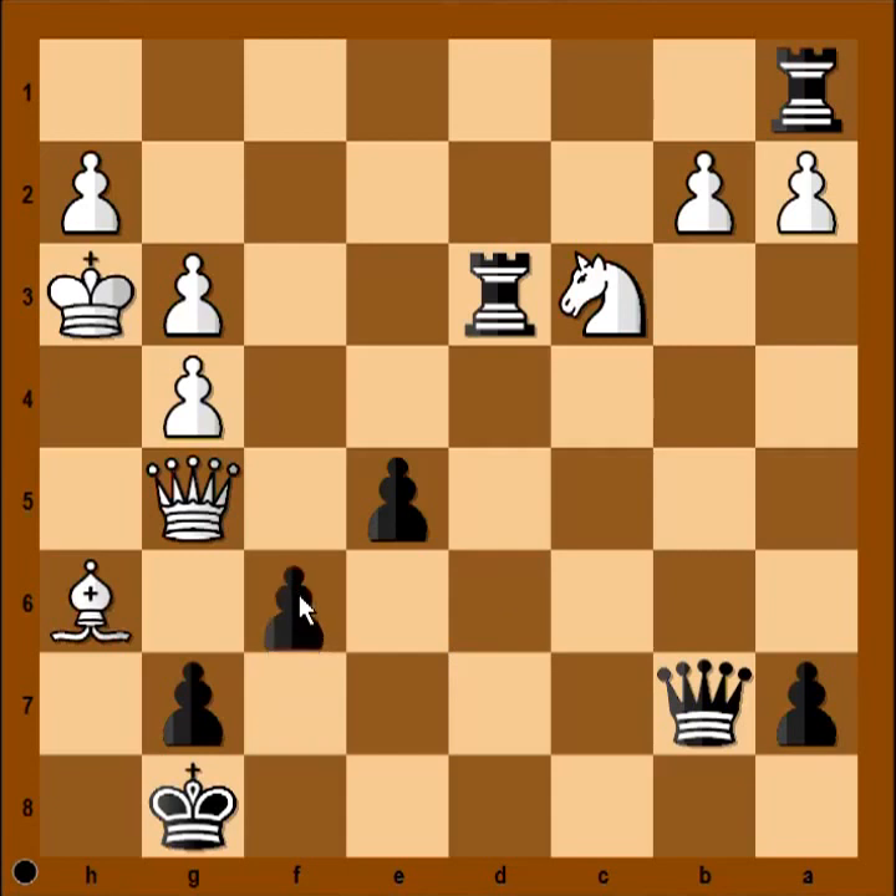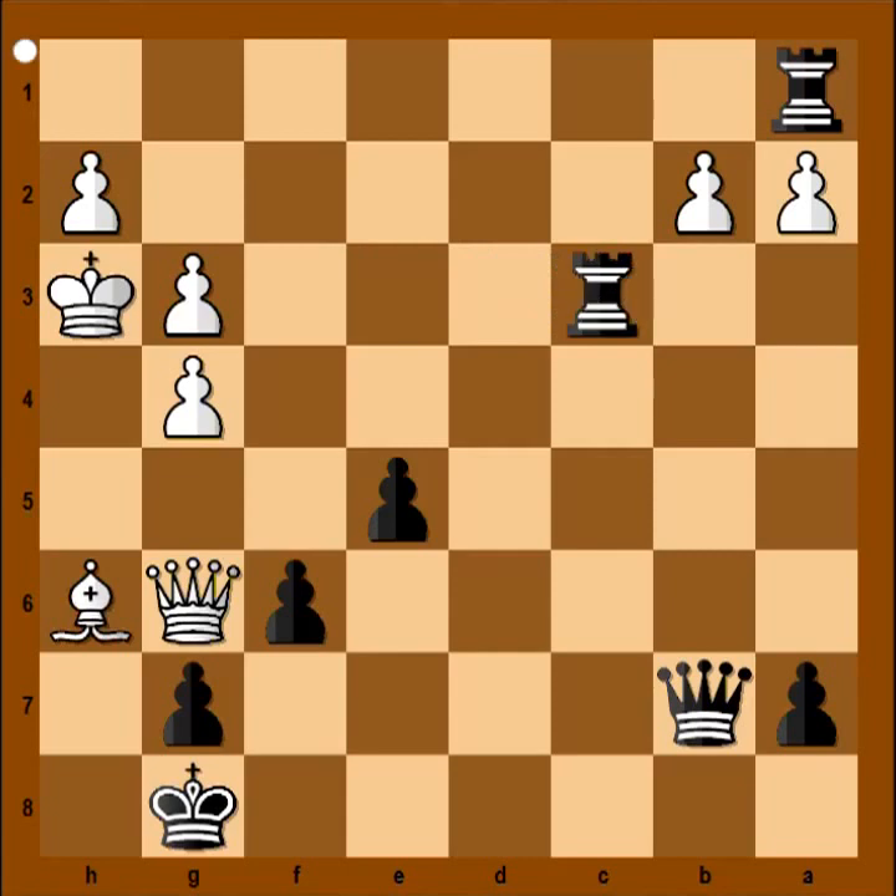It is f6. Queen is defending pawn on g7, and pawn is attacking queen. Queen to g6. Rook takes knight. And white resigned.